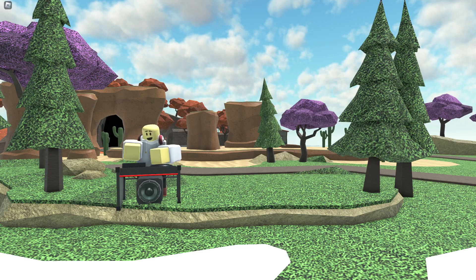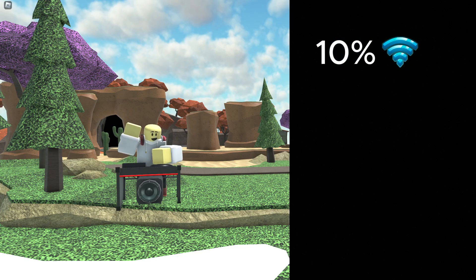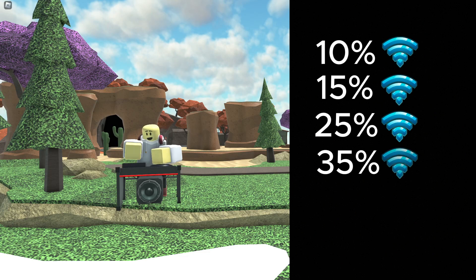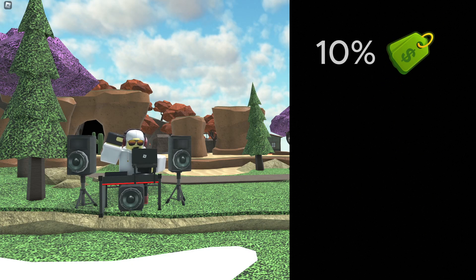Let's move on to the DJ. At level 0, DJ gives a passive 10% range buff to all towers within its range, increasing to 15%, 25%, and 35% at max level. Also, DJ at level 3 gains the ability to discount towers within its range by 10%, increasing to 20% at max level.